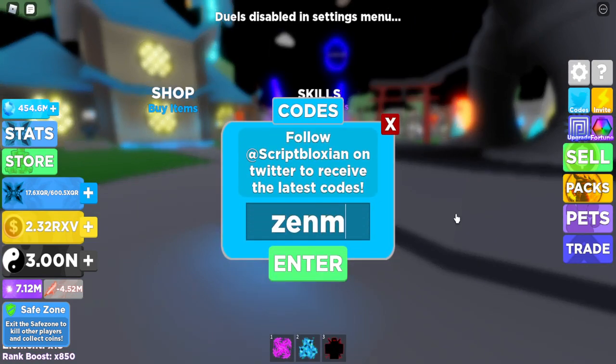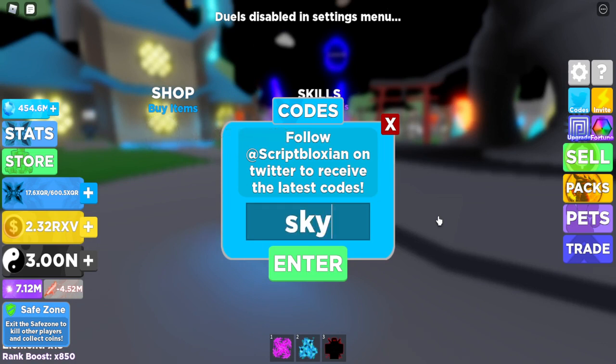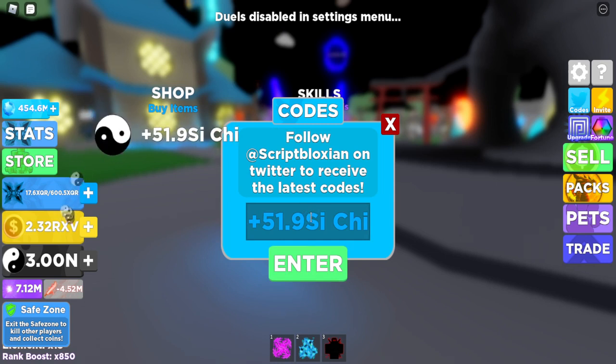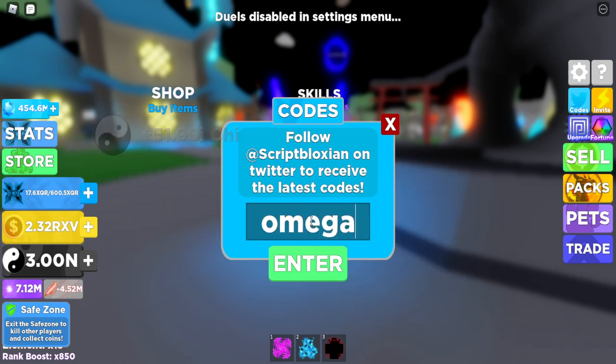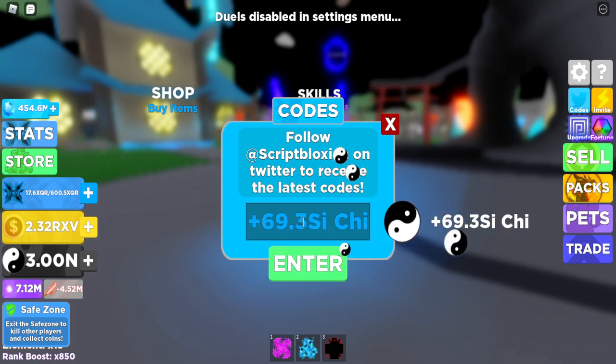The first code is ZenMaster15k — that gives you a bunch of chi, which is very useful. Next one is going to be SkyMaster750 — we get more chi. Next one is going to be OmegaSecrets5000 — already used. We also got code ChaosBlade1000, and we get more chi like that.